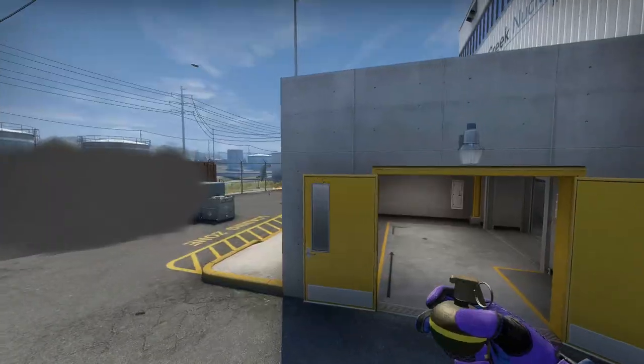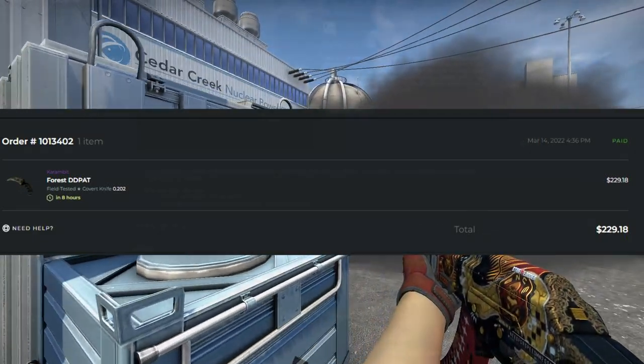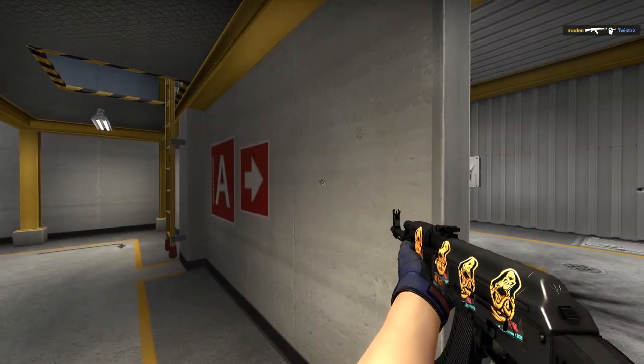I actually bought one of these Karambits for right around Buff price as well, and I plan on holding it for probably a year's time and then selling it then. But the point is, I got it at a good price and I'm going to be flipping it eventually. This is something where you're kind of going to have to get lucky — see if somebody's selling something for around Buff price or cheaper — and then flip it. If it's a StatTrak knife, it's a pain to flip; there are certain items that are just hard to sell.